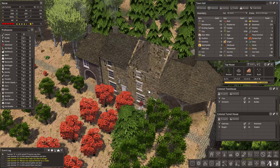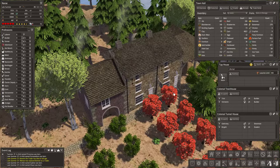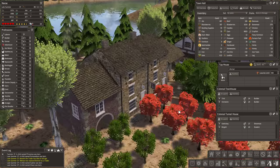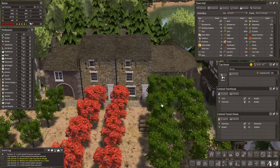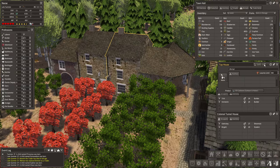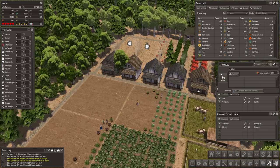Well done to the guys and girls that make Colonial Charter. You've got a little tap house there as well now, like a little bar. That is looking absolutely fantastic. I love it. Very, very nice. So there we go. We need somebody working there. Not quite sure what that job would be called. Let's have a look. An ale wench. So this bloke is now an ale wench. Fair enough.